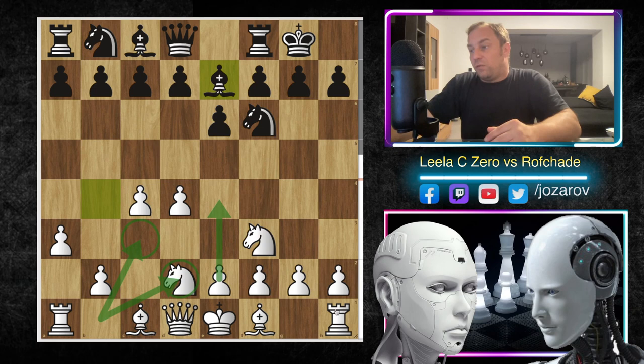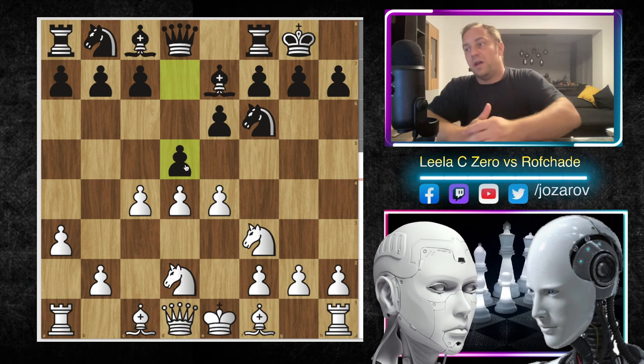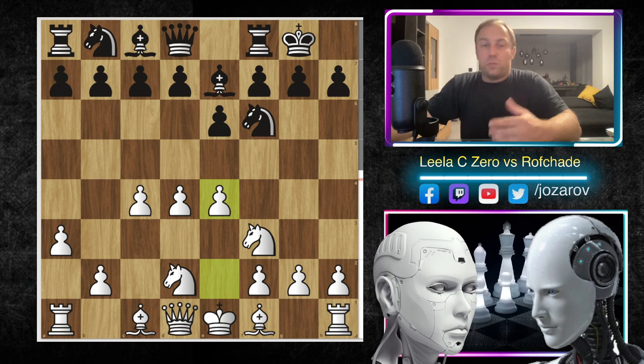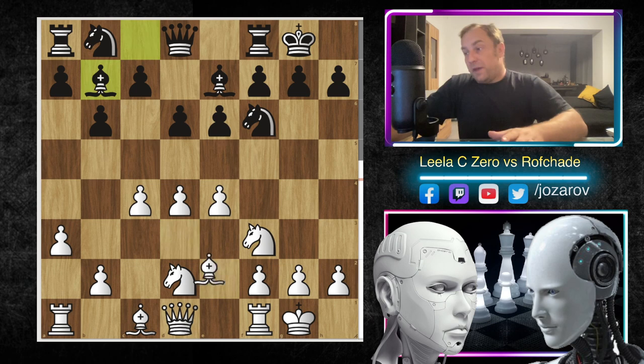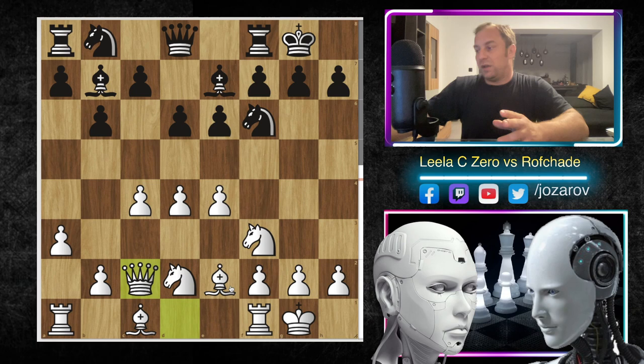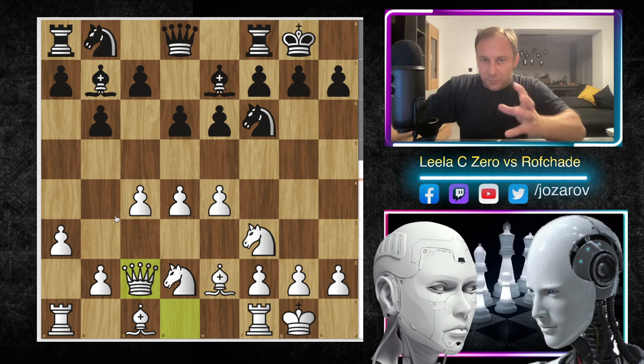After knight to d2 we have e4 by Lila CZERO, then d6. Black can go with d5 which would open the game and clear the pawn structure in the center, or take the more positional approach with d6. After bishop to e2 we have the normal idea b6 with the plan to play bishop to b7 and attack the e4 pawn. In the continuation we have castling, bishop to b7, and now bishop to d3. I like bishop to d3 more than queen to c2 because the queen is a little loose on the board with queen to c2.